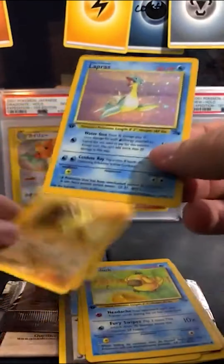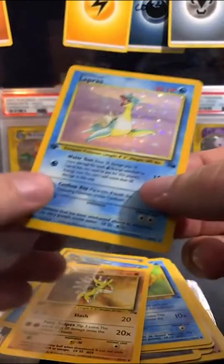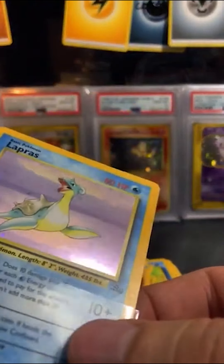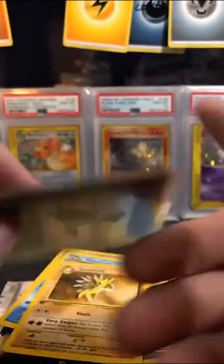Holy. Lapras is a really good card from Fossil if you can get it to grade 10. Let's see if Fyrus has a chance. The problem with Lapras is there's not a lot of 10s out there. This might have a shot based on the front. Let's check the back.